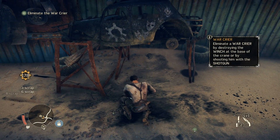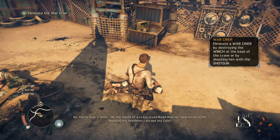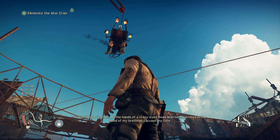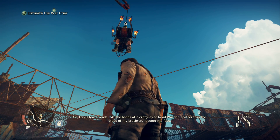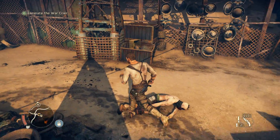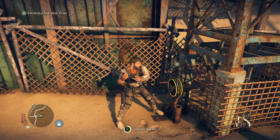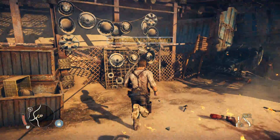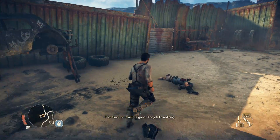So, you have a couple options to take out that war crier — I could have just shot him with the shotgun right off the bat. But if you let him live, he has some fairly amusing lines. Let's take him down. And he just explodes.